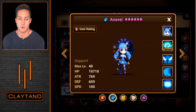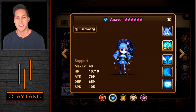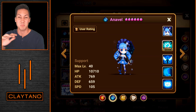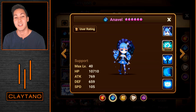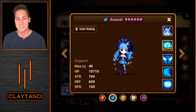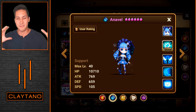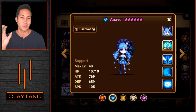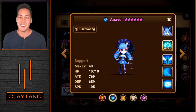For mid-to-late game runes, the goal is Attack / Attack / HP with at least 30% HP from substats, around plus 90 to plus 100 speed, at least plus 20,000 HP, and around plus 800 to 1,000 Attack. That's a solid Annavel. It doesn't really matter how you achieve those stats — you can have Attack or HP on slots 2, 4, and 6 — just figure out the rune combination that gets you there. The best way is to use the Rune Optimizer, plug Annavel in, set your desired stats, and it tells you if you can hit them or need to farm more.